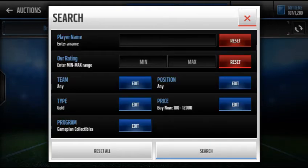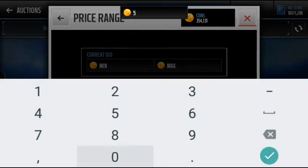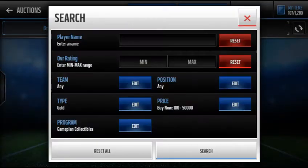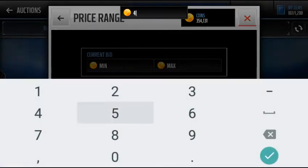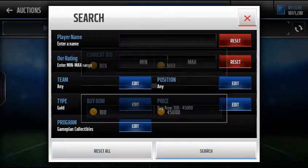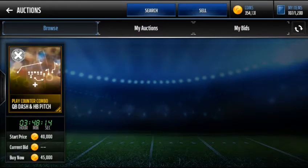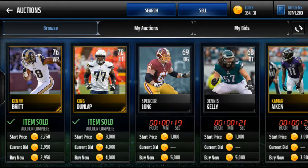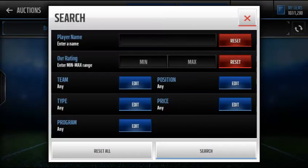For gold game plan collectibles, I would say around 50k — that's what you're gonna be selling them for. About 40-45k to snipe, though 40k is a good snipe for that. Usually those actually drop. Game plan collectibles are definitely my favorite way of making coins.